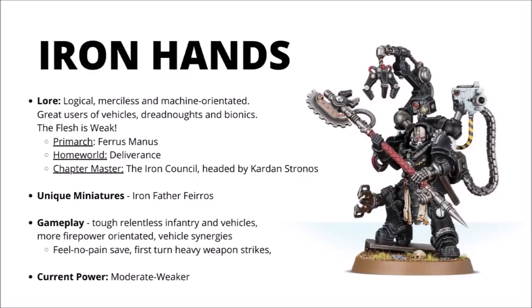Moving on, we come to the Iron Hands, a highly logical and merciless chapter with little room for compromise or flexibility within their battle tactics. The Iron Hands believe the flesh is weak and favour machines, dreadnoughts, and bionic augmentations to further prove their efficiency in killing the enemy. Their Primarch Ferrus Manus was killed by Fulgrim at the Isstvan Dropsite Massacre during the Horus Heresy, and their chapter hails from their homeworld of Medusa, led by the Iron Council rather than a single chapter master — though the voice piece of the council at this point is Kardan Stronos. Currently their only unique miniature is Ironfather Feirros, a Primaris Ironfather with a heavy bolter. He can heal vehicles and buff their shooting, and also provides an invulnerable save to nearby infantry. In game, the Iron Hands are particularly tough — every model in the army gets a 6+ shrug-off against any damage inflicted, and their vehicles will keep going longer, not degrading as fast to enemy damage.